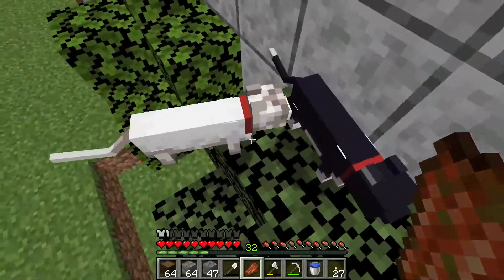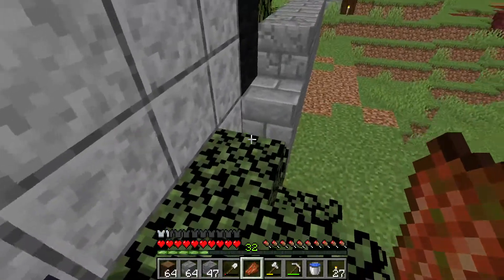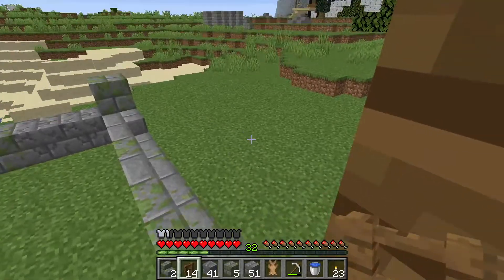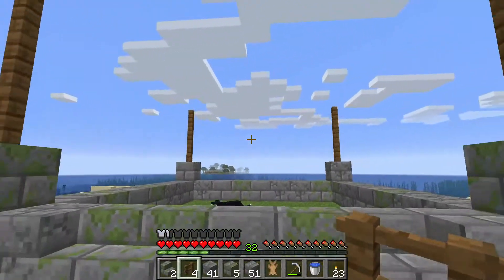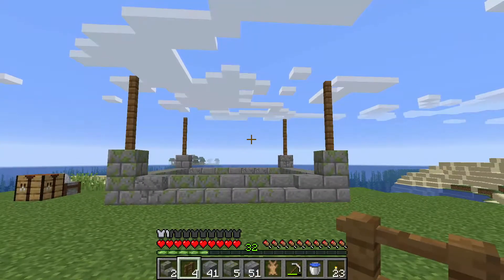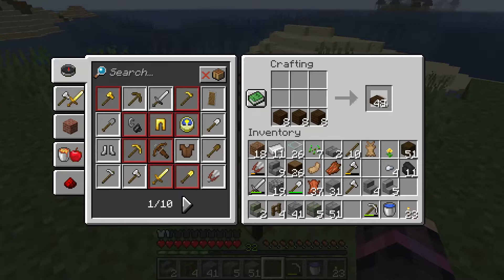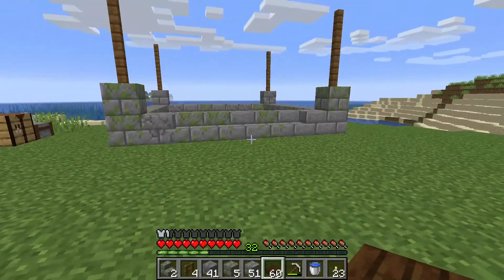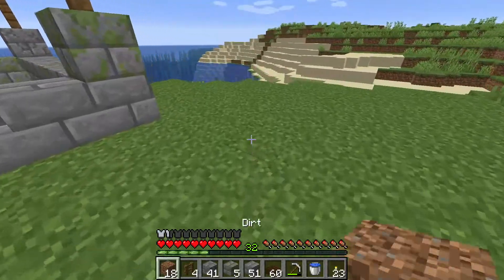Where do you guys keep getting rotten flesh from? We're on peaceful mode. Let's go — how high do we want that? All right so there's that. Is that going to be high enough? Hmm, maybe. I think actually I might just use all slabs. I kind of don't want this to get really high. I kind of want to keep this relatively low. I'm kind of doing like a gazebo style. I think I'm done with all the stones.